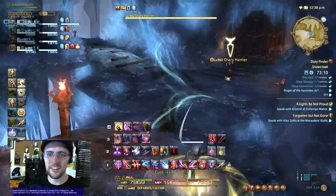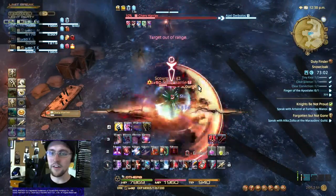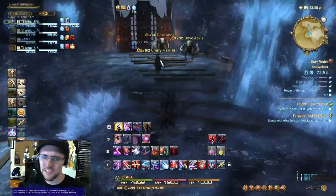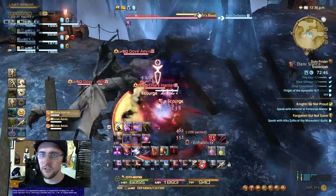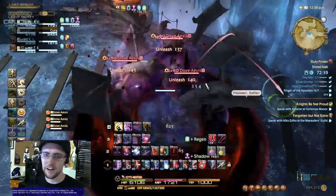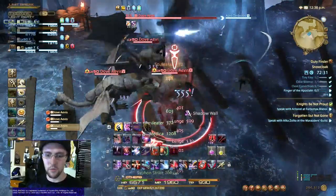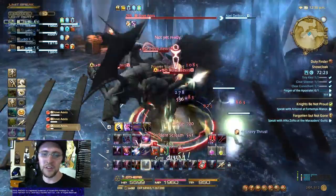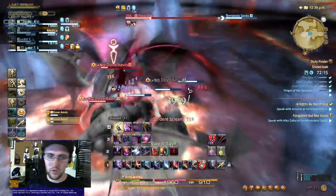There's a portion a little bit later in the fight where there are two Dove Avises and there's a Cherry Harrier — one of the guys who transforms. If you don't DPS him down like a madman, target this guy and DPS him down. Because when Dragon's Blood finishes casting, he will turn into another Dove Avis. You'll see I precast my defensive cooldown here, because these Dove Avises have a great amount of DPS — if you're not careful, you can really get wrecked. In Snowcloak specifically, especially as a Dark Knight, make sure you've got your cooldowns ready for this part of the fight.